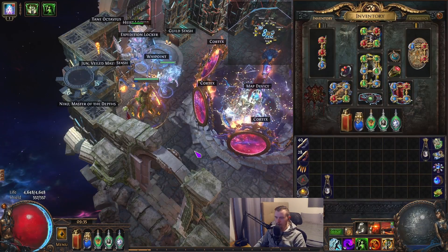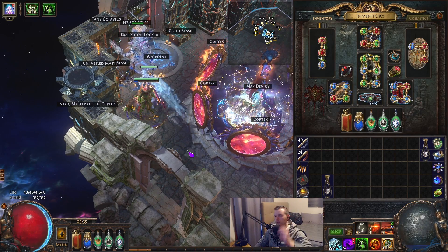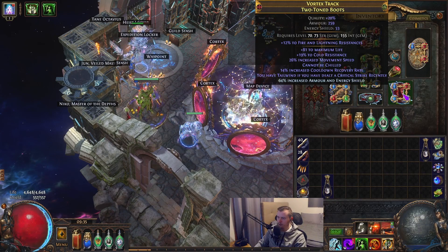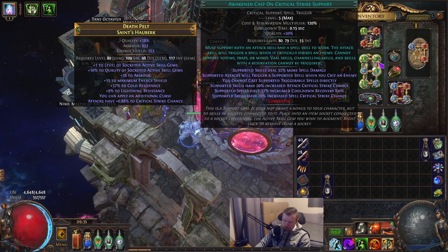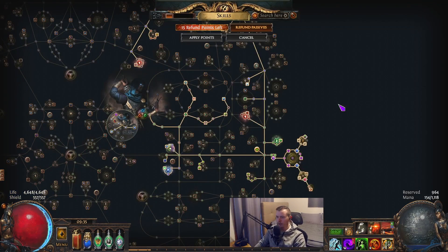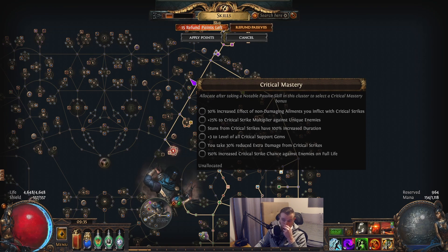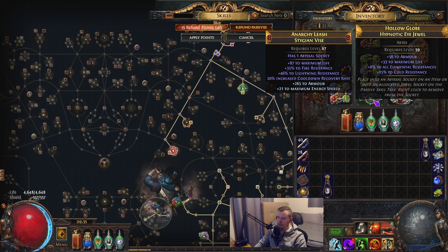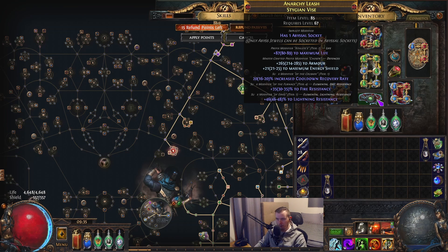This iteration we were going for the second breakpoint for cast on crit, which means we had to get CDR on our belt, on our boots, and an awakened cast on crit. There are other ways to make this easier too - you can take a crit mastery and get plus 3 levels of critical support gems, then you only need one piece ideally, like your belt with high CDR. Notably the most expensive things in the build right now: this belt I bought with the suffixes and I paid 5 exalts for it and planned to reforge it.